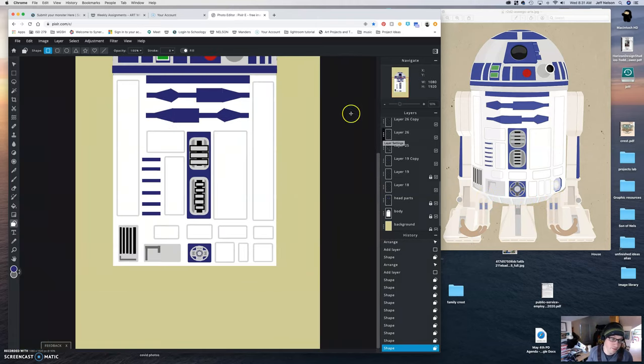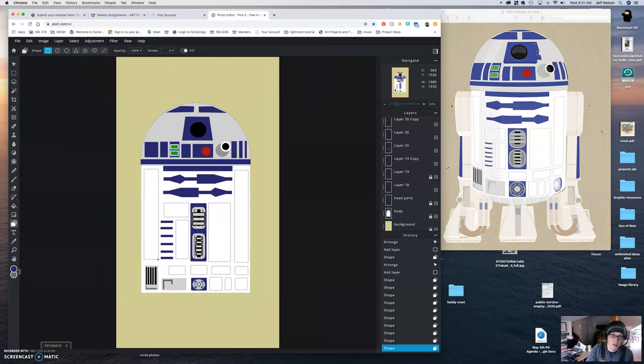There we go. So we did this section here today and then these pieces, so we're getting all the little details in there. So the next video we'll do this part and this part — it might be a little bit shorter of a video — and then we'll finish up the body by making this lower section and then we'll smash it all together so it can be one piece.